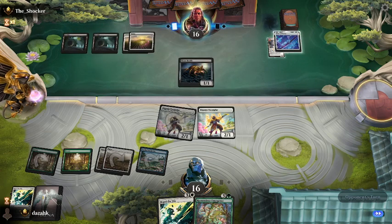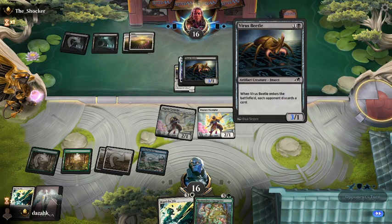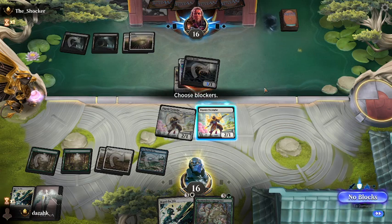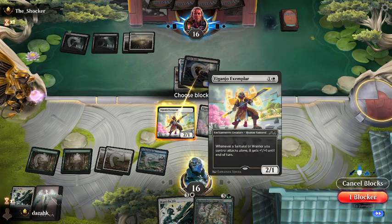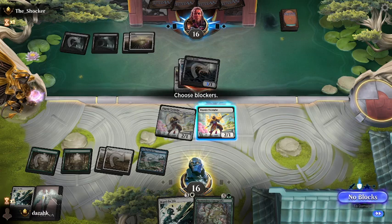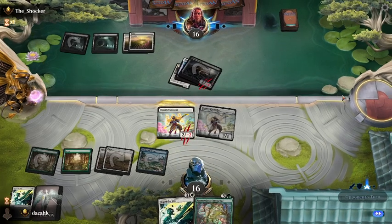It does not give lifelink because it's not got just lifelink written on the card. If it's got a conditional thing on there, it doesn't work — this is something I have discovered. He's going to swing for three. I could trade off and still swing back for three myself. Wait a minute — this thing attacks with Vigilance and Haste. This has to attack alone — doesn't get the bonus if it attacks alone — so the Exemplars have done their job.